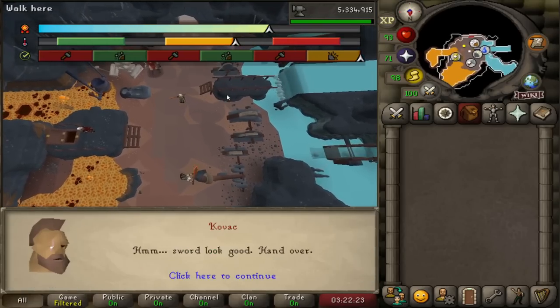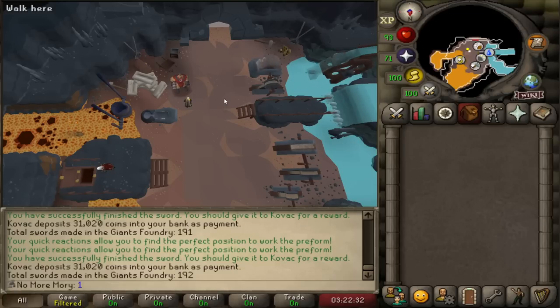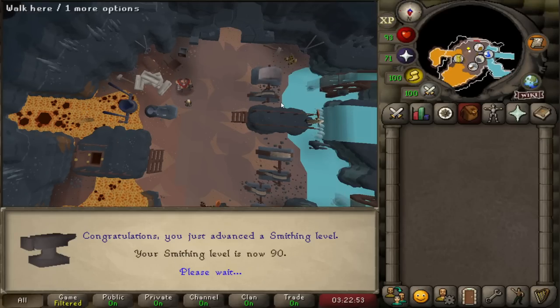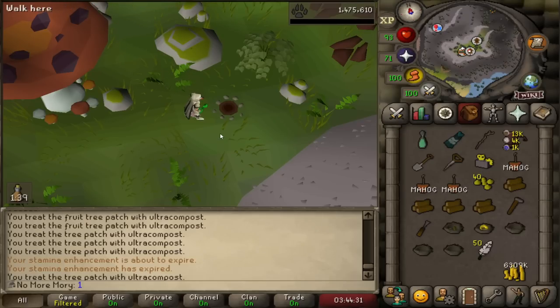That is the last sword of day two. I'm now up to 192 total swords and level 90 smithing! What can I do with 90 smithing? I can make Gafoon Scimitars, Torva armor, and all the Dragonfire Shields. And there is 77 Hunter — Black Chins are in the 80s though.